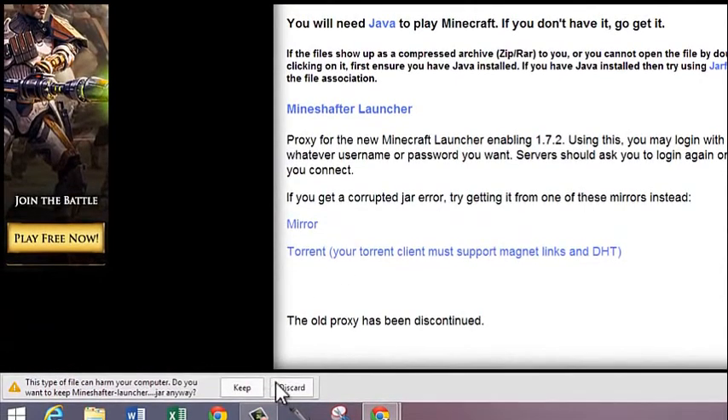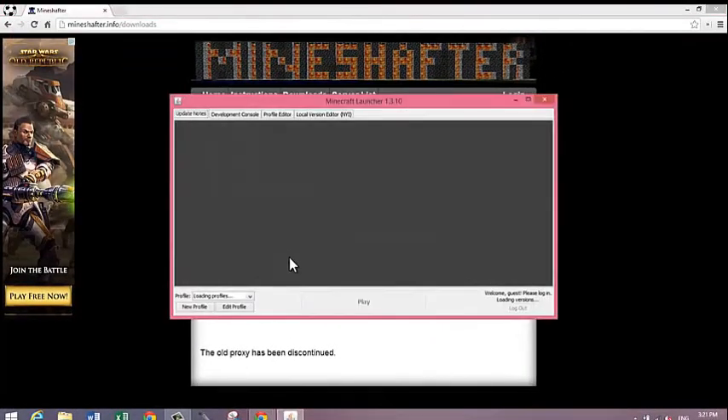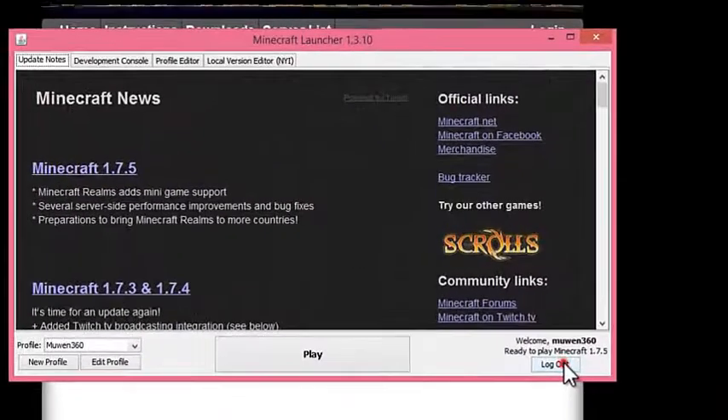Even though Google Chrome gives you an automated warning message saying it's dangerous, just click on Keep and then click on the finished download file, and you should be in.